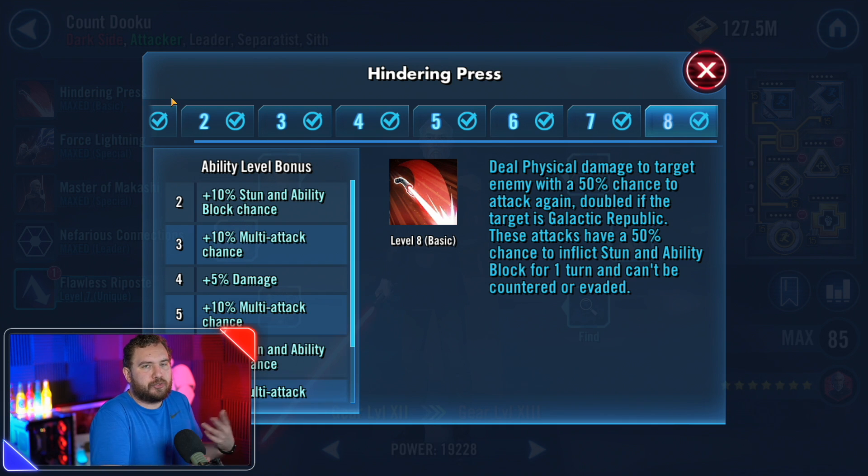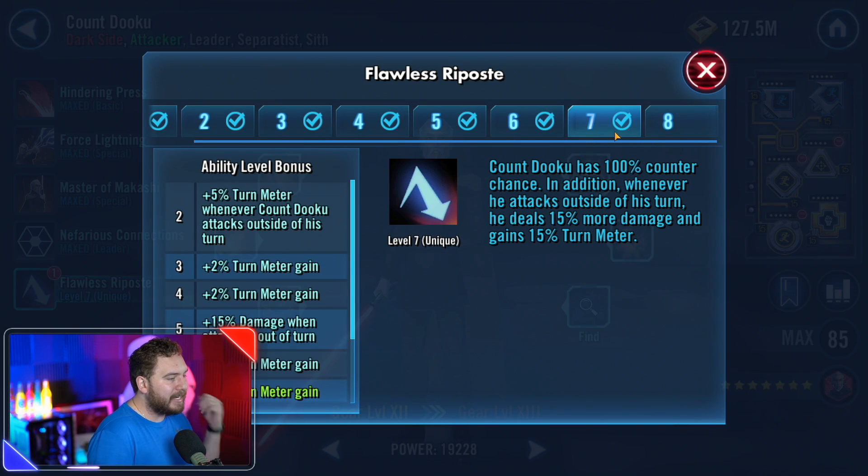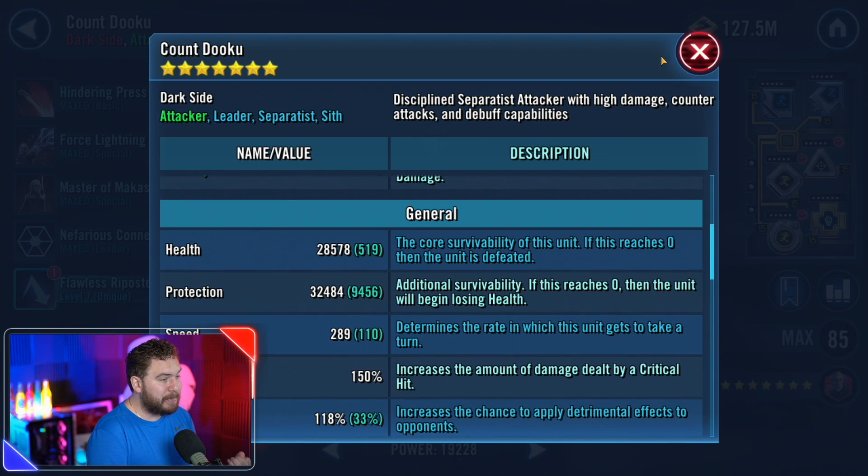Having stuns and control over the enemy is one of the most important attributes a character can have. He used to be the number one most annoying character in the game because he would constantly counterattack with a 100% chance, dealing extra damage and gaining turn meter on each counterattack. He is already one of the fastest characters in this game — his base speed puts him in the top five.